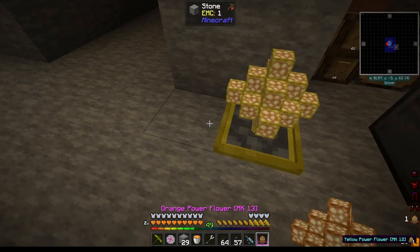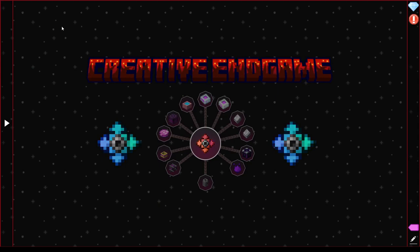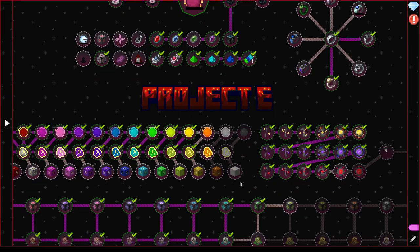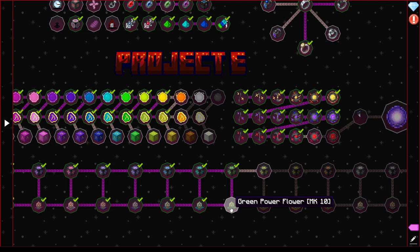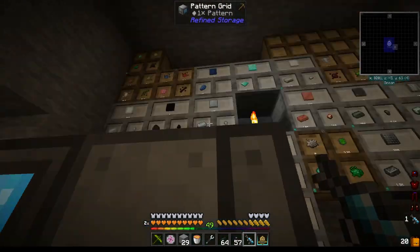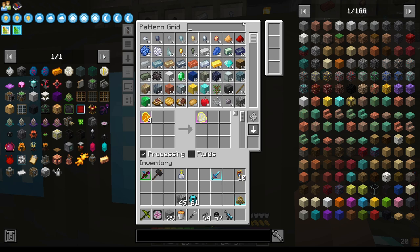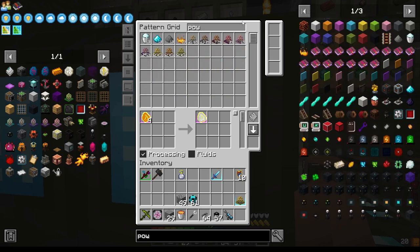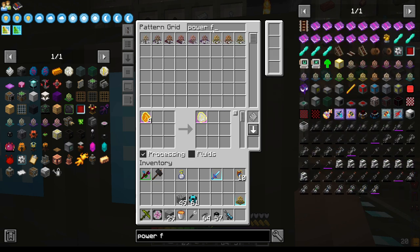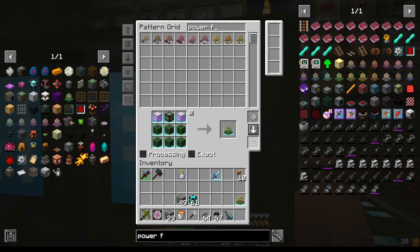You may have noticed, for some odd reason, the quest completion for these did not complete. That's because it stuck back at 10. So I would like to teach this the tier 10 power flower. Teach this recipe to it, and patterns — let's just grab another stack if we can.